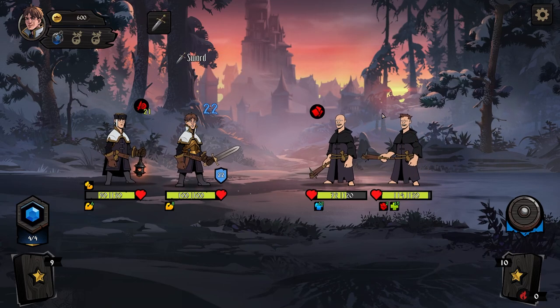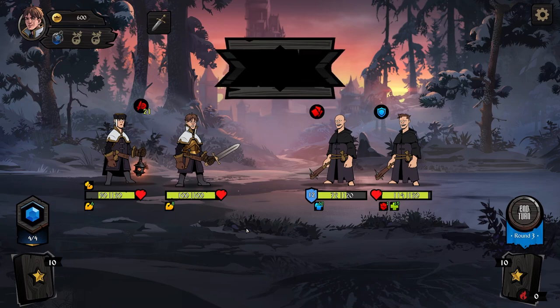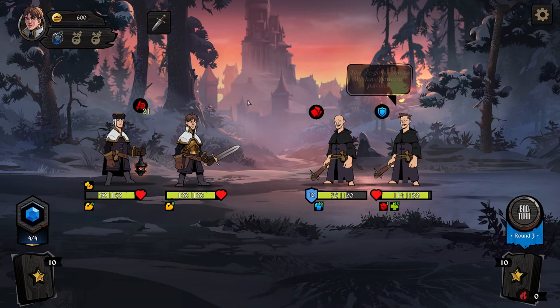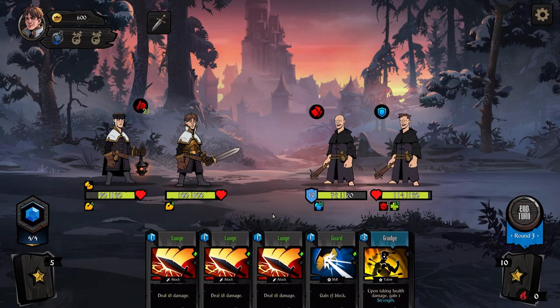The enemy added a status card to our deck. If we draw that, it's going to be bad. Look at Lord Sigmund going so low. 'I'm disgusted to even spit on you.'